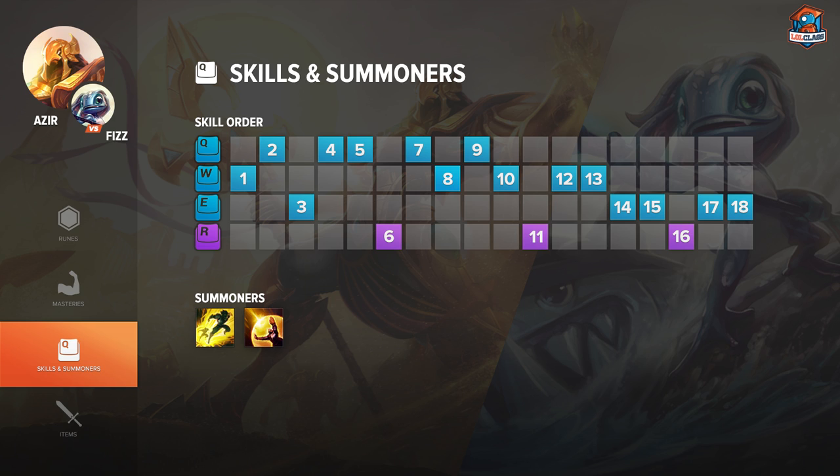At level 3, I definitely recommend E, because when he gets in your face, you can really trade back. Your E does damage and also gives you a shield, which is great for close-range melee fights. At level 4, take Q again, since you want to be maxing Q. After maxing Q, go W second — it reduces the cooldown of the soldiers, which is helpful throughout the game, mostly in teamfights. Last, max E, and get your ultimate whenever you can.